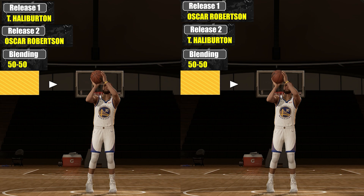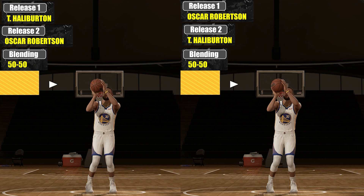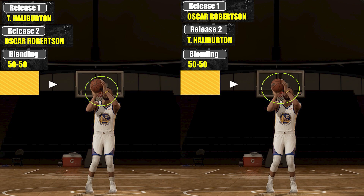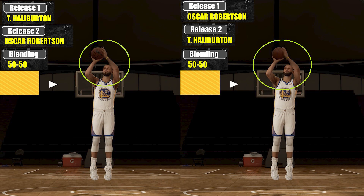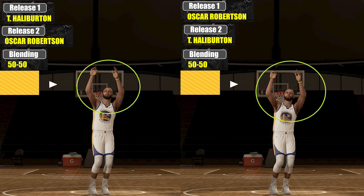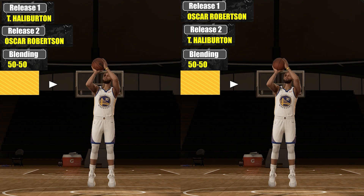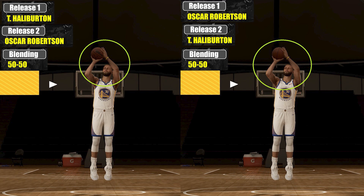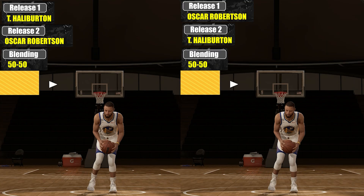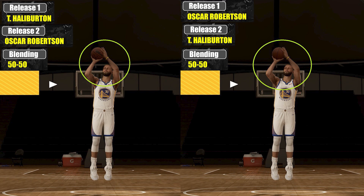So for the first test, in here you can see I got Robertson on Release 1 and Halliburton on Release 2. On the other clip it's the other way around, and that's with a 50-50 ratio. And in here you can see everything is just the same — the way it gathers the ball, the way it lifts the ball, the leveling of the cockback animation in relation to other parts of the body, the flick of the wrist — everything is just the same. So it means that what some players think is not true: that Release 1 is the first half of the animation and Release 2 is the second half. Because if that were true, one clip should have Halliburton as the second half and the other should have Robertson as the second half.